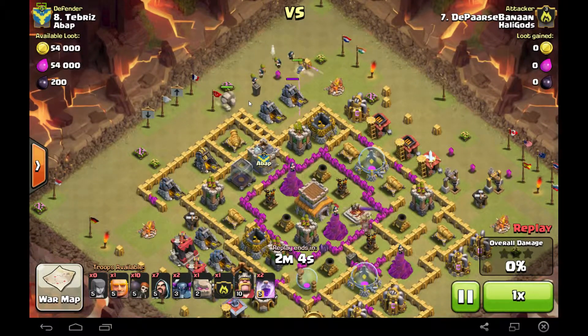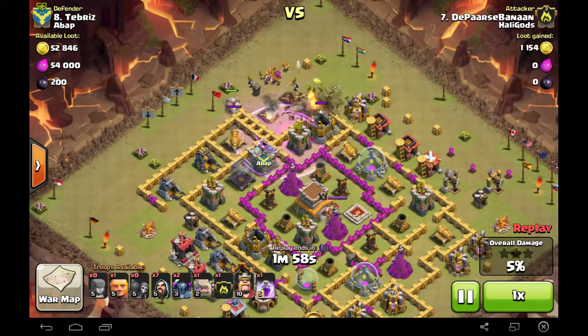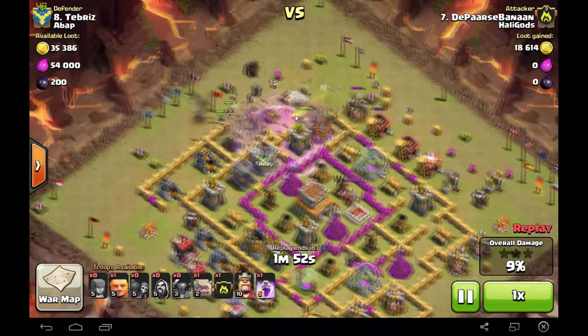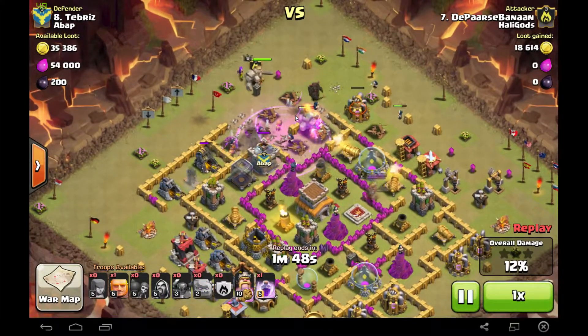I put down one golem but I forgot to put down the other golem. I thought I put it down but I think I clicked somewhere where you couldn't place it. So here come ten wall breakers with a rage spell, and because his walls are so low, look at how many walls they destroy — this is just insane, like all of his walls are gone.